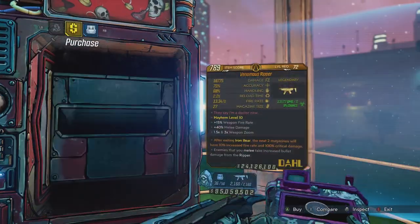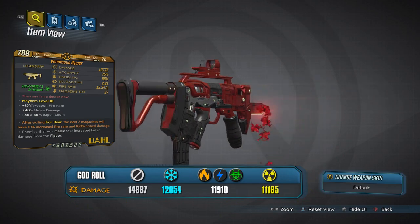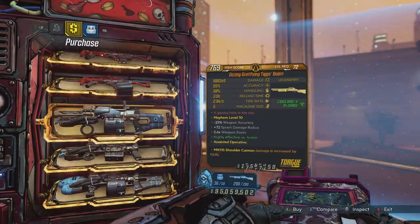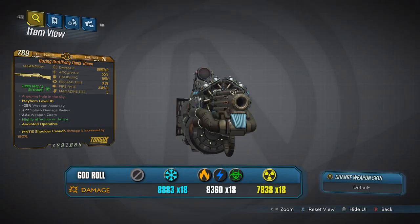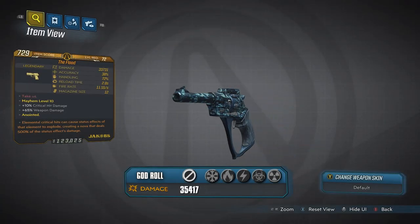Right, so here we can see that it currently has on offer: The Ripper, Dahl SMG; the Tig's Boom, Tall Shotgun; and the Flood, Jacobs Pistol.